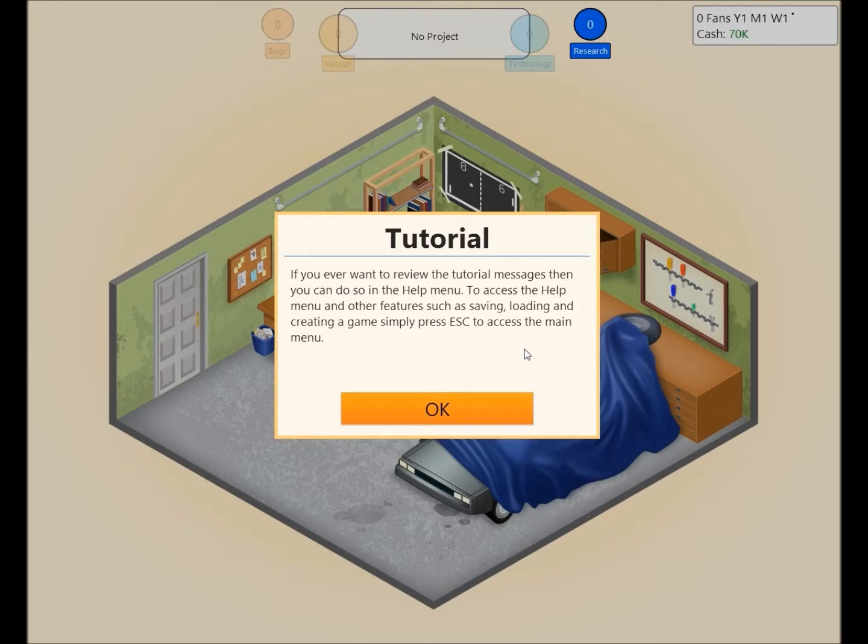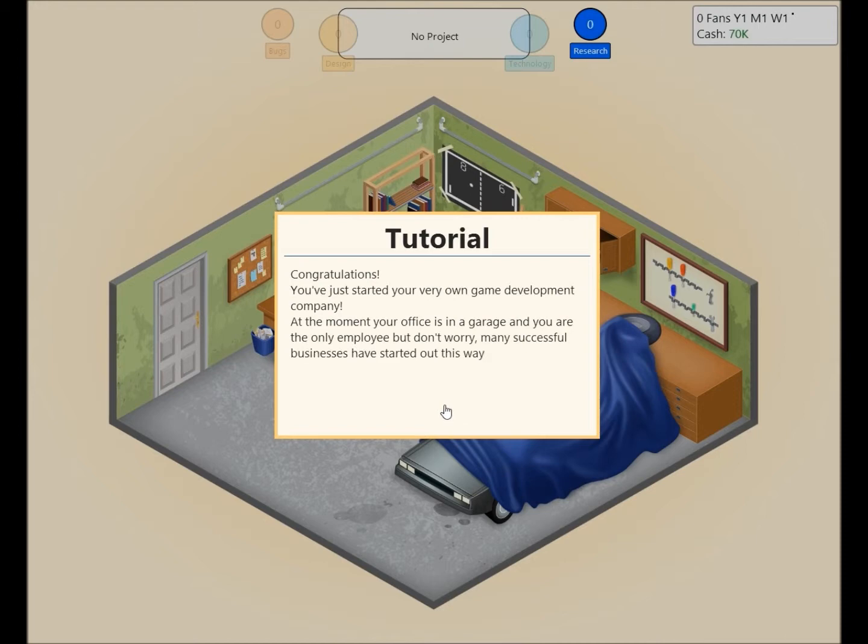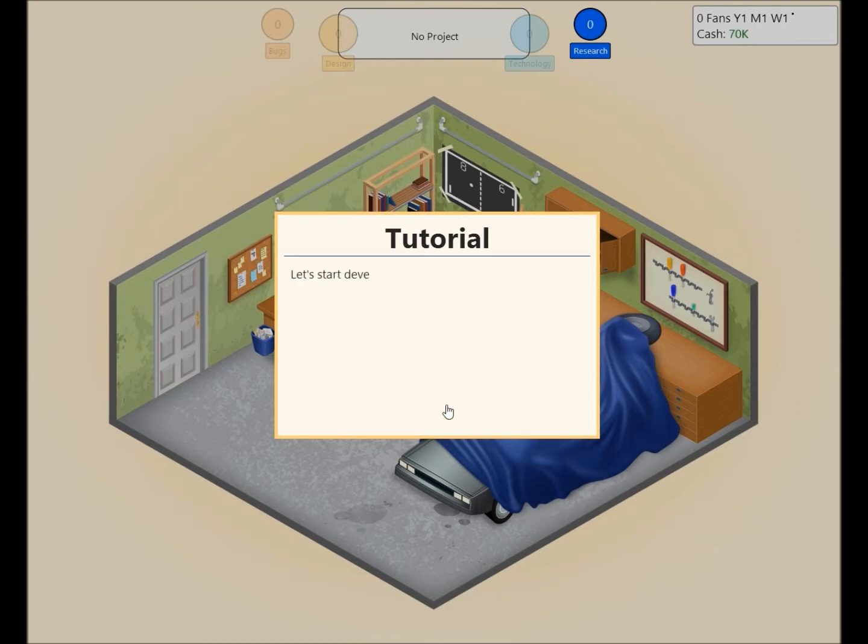If you ever want to review the tutorial messages, you can do so in the help menu. Congratulations — you've just started your own game development company. Your office is in the garage and you are the only employee, but don't worry. Many successful businesses have started out this way.